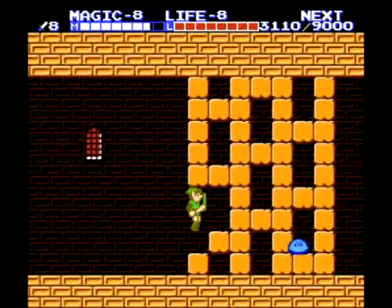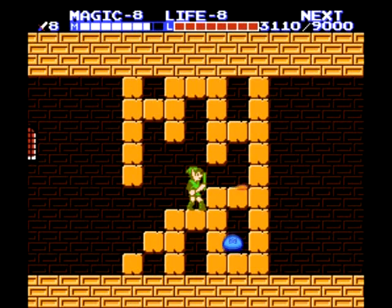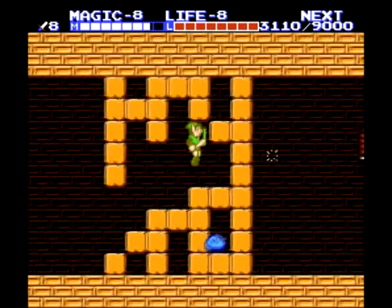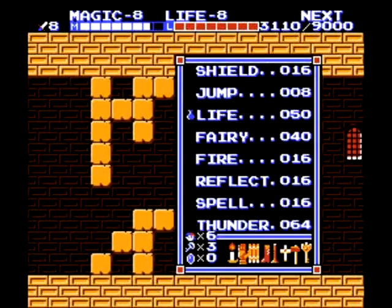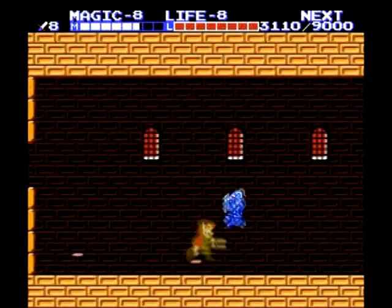You'll notice there's a bunch of these Bots - these are not the same Bots we've fought before, they're much stronger. They actually give you 10 experience points instead of what I believe was two. And here is what I think is the most difficult enemy in the entire game: the blue Foca.